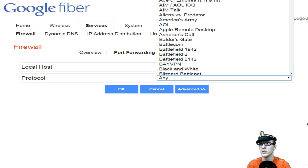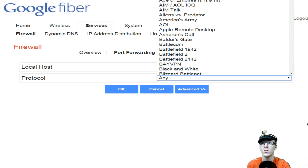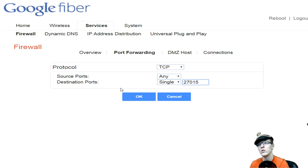Here is where it gets a little tricky. Google Fiber has everything streamlined for a bunch of different game types, but Arc is not on there yet. You're going to go to User Defined. After you click User Defined, it'll pop up a screen where you enter the service name. Go to New Protocol and create a TCP protocol. Leave the source port as Any — this is the important thing that threw me off. It took me a week to figure out I just needed to leave that as Any. Destination port: single, 27015. This is so the Arc Server Manager can communicate directly through that.